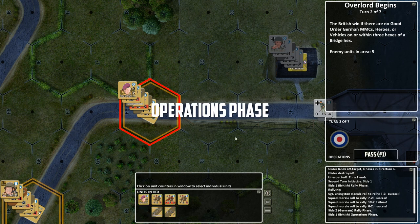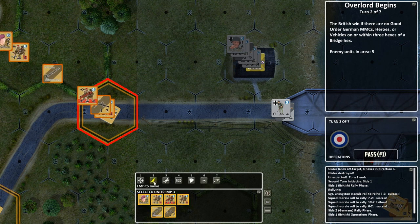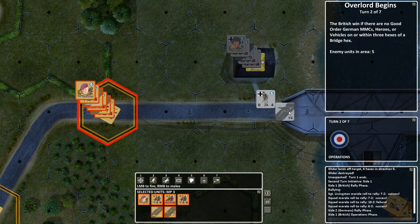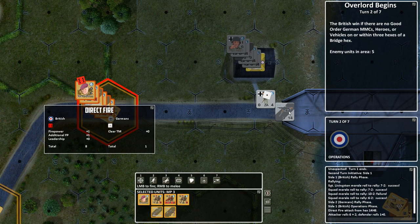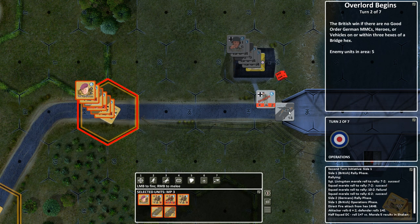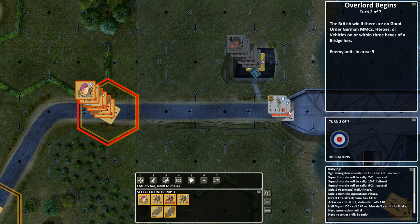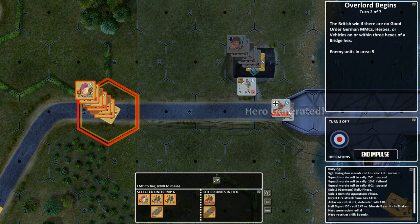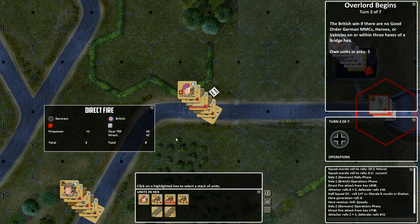They are not in the best of positions, but we're going to take these guys and fire on that machine gun and hope we can do some damage. That's a good roll — that should take care of this half squad here. Says Joe, who rolls a one. And they generated a hero — so that's awesome, isn't it? Well, that didn't work out very well. We're off to a rip-roaring start here. Now they're going to get sliced and diced by the Germans potentially.